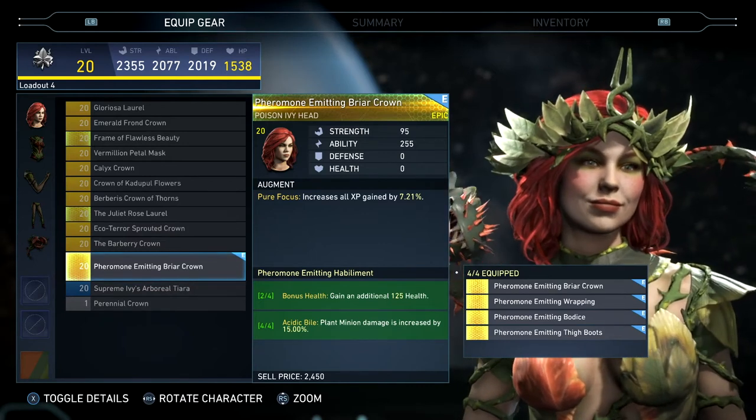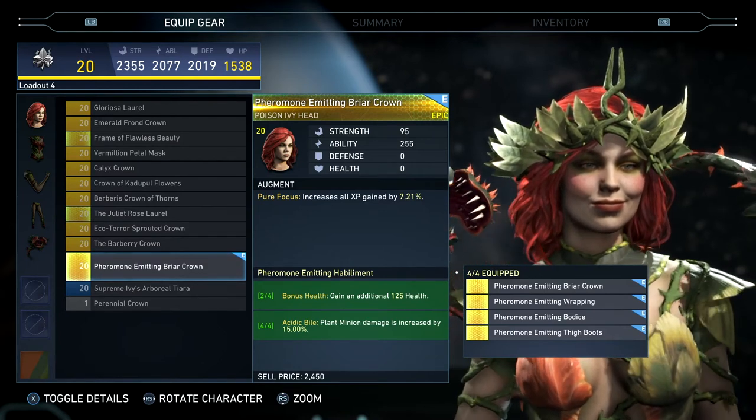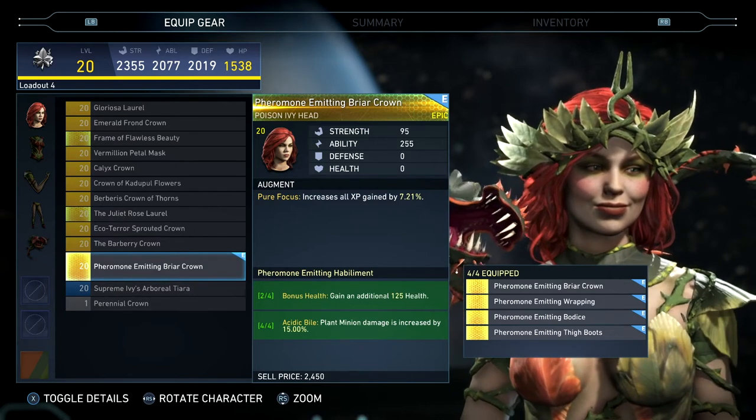So her headpiece, her torso, arms, and legs. The 2-out-of-4 bonus is 125 health. And the 4-out-of-4 bonus is acidic bile plant minion damage increased by 15%.